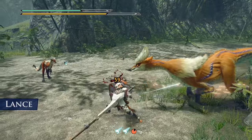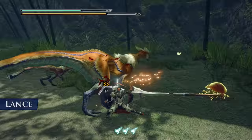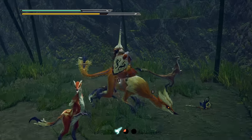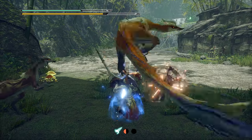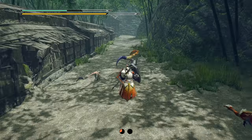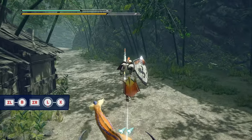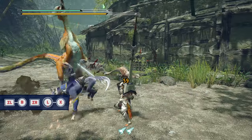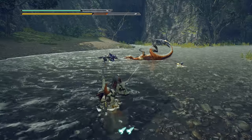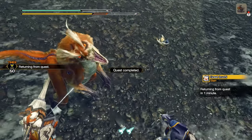For the lance, it has a situationally stronger alternate way to attack out of the twin vine silk bind ability. The twin vine attack, set to ZL plus X, lodges an anchor point into the monster which allows you to fly through the air to it by pressing ZL plus B. The standard thrust done by pressing X is decent, but if you instead press ZR in the air you'll land into a guard dash. From there, instantly press backwards and X to do a 180 spin-around attack that sets you up right in front of the monster — and it can sometimes multi-hit, making it stronger than the standard aerial thrust.